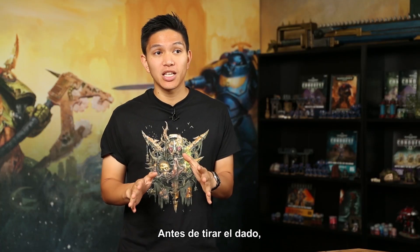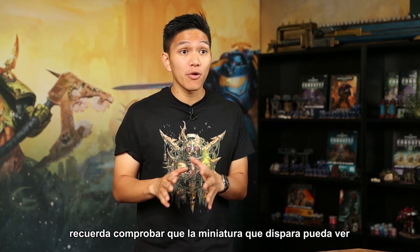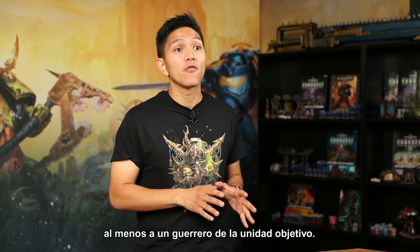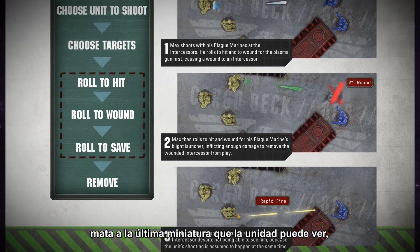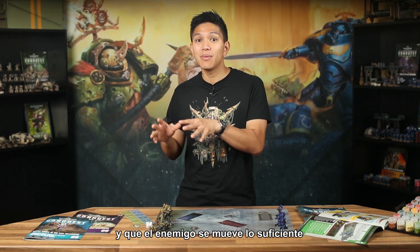Before rolling any dice, remember to check that the model firing can see at least one warrior from the target unit. If one of the firing unit's attacks kills the last model that the unit can see, no worries — you can still shoot with the rest of your weapons, because we assume they're all firing at the same time and that the enemy is moving around enough that any of them can be hit.